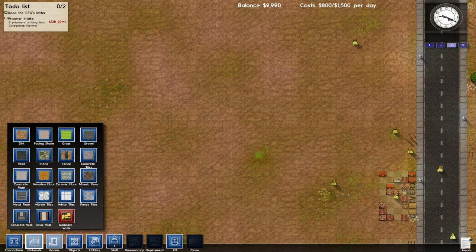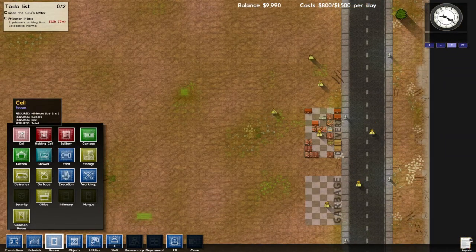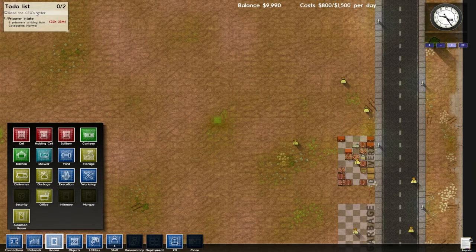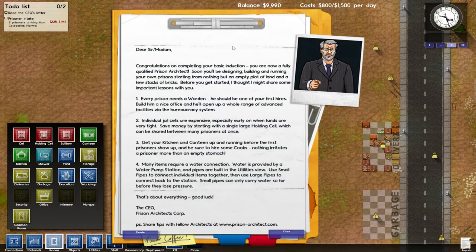Alright, we got buildings, rooms. What kind of rooms do we have? Cell — we're going to need those. We should probably read the CEO's letter. "Dear sir or madam, congratulations on completing your basic induction. You are now a fully qualified prison architect."